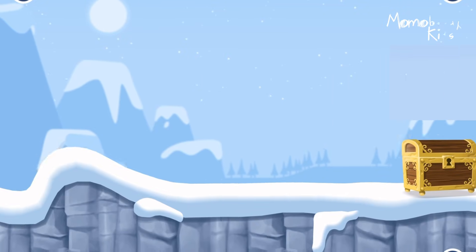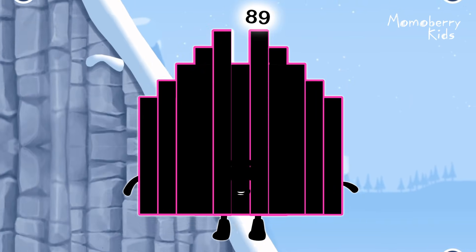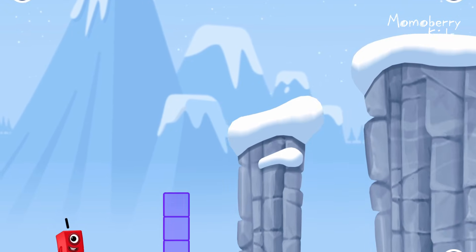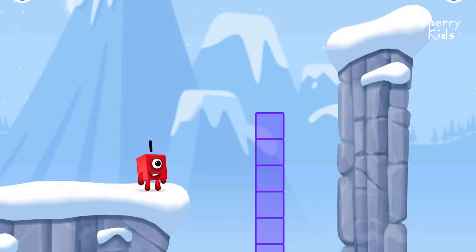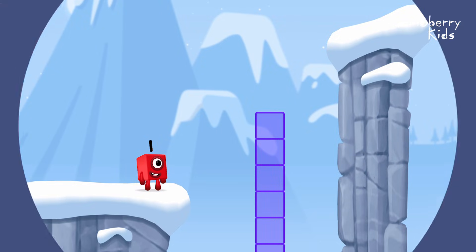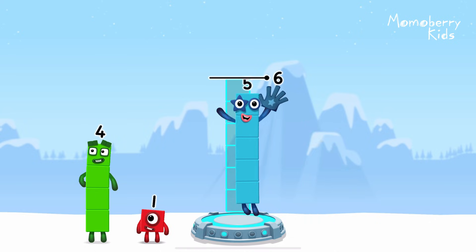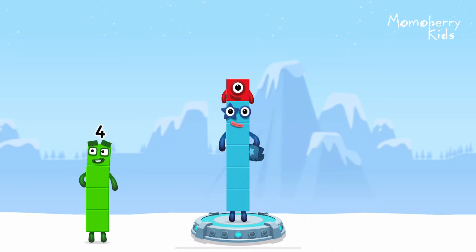Time for some number magic fun. Can you solve the puzzles and help the number blocks reach the treasure? Add number blocks to make six. Five, one. You got it. Five plus one equals six.